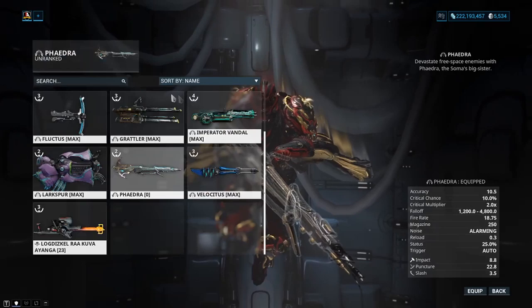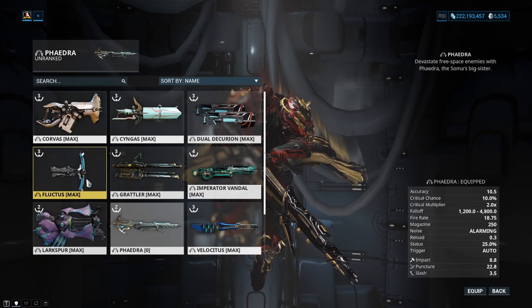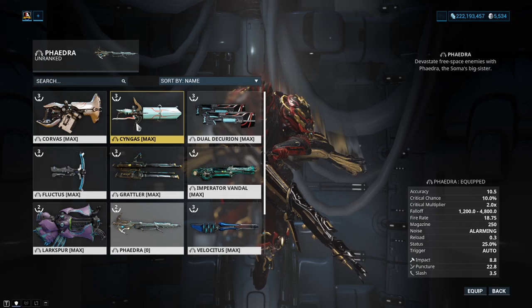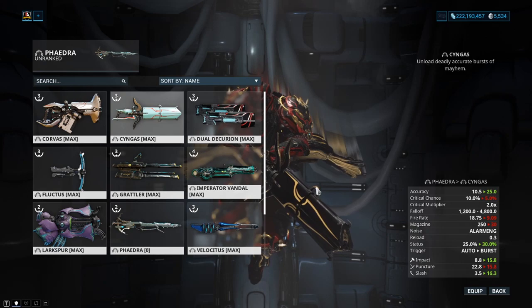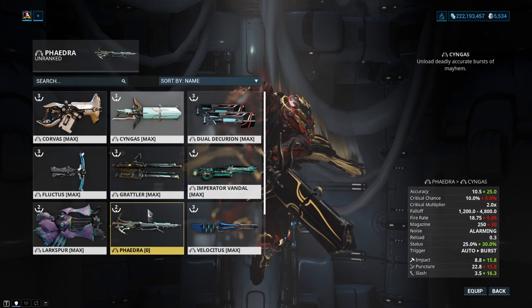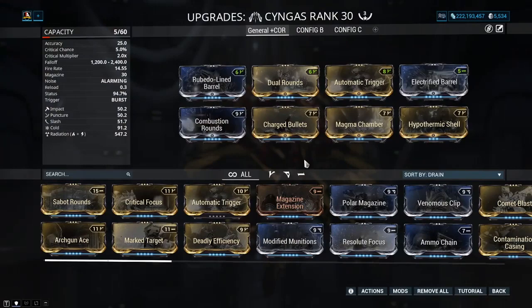Now let's move on to the Arc Weapons. This is where it's a little different. Going into Empyrean, I imagine everybody had the same idea — using things like Imperium of Andal, Larkspur, Flactus, Corvus, whatever. However, it turned out a little bit different because of the new elementals in the game. Two weapons have definitely stood out: Syngas and Phaedra. The biggest reason is the amount of status they have — we're looking to debuff and strip, similar to how we use Corrosive and Viral in Warframe. Syngas with no Riven is outperforming my Imperium of Andal with a Riven. It is that strong.